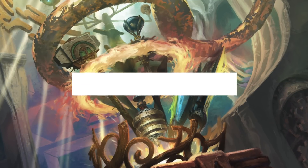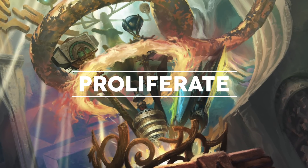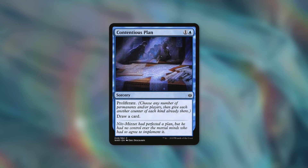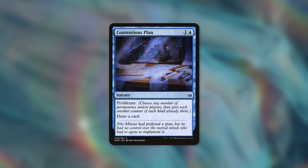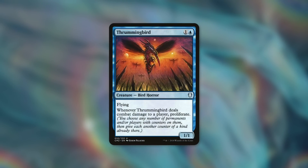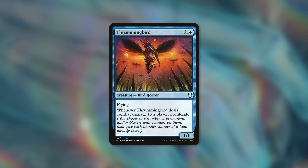The first way to get more counters that came to mind is proliferating, and recently we've gotten a decent amount of proliferate cards. For example, Contentious Plan lets us proliferate and draw a card. When we proliferate, we choose any number of permanents and/or players, then give each another counter of each kind already there — so we need at least one night counter on Replicating Ring first. Thrummingbird is a 1/1 with flying, and whenever it deals combat damage to a player, we proliferate — a consistent, repeatable, every-single-turn effect that can double the speed we get our night counters.